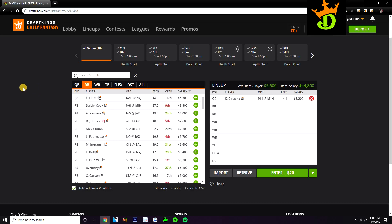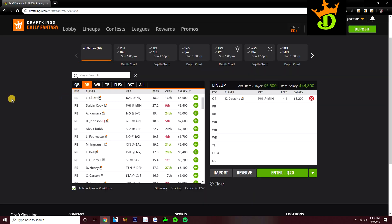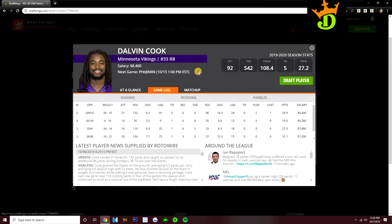Looking at the running back position, the top few guys don't feel like must plays. Ezekiel Elliott at $8,500 on the road against the Jets — his pass game work hasn't been as good as you'd want. Dalvin Cook is only $100 less and sees a lot more pass game usage, though he's in a tough matchup against the Eagles run defense. If I'm going to pay $8K and above, I'm probably going with Dalvin Cook — he's been the number two running back for fantasy right behind Christian McCaffrey, getting about 20 carries a game with strong pass game targets as well.